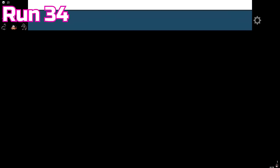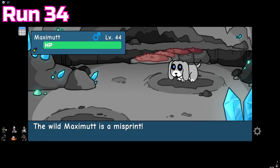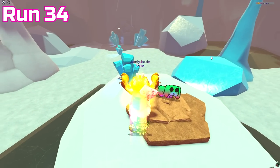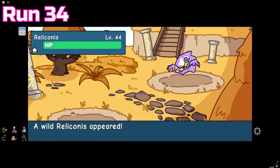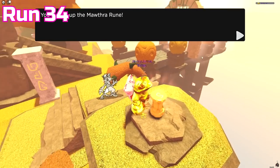Run 34 was absolutely cracked: we got 2 misprints — a Ryoad and a Maximut — then not long after the misprint Maximut I got an Easter tint one. Towards the end we found a Reliconus, and on top of all that we got a Morpher runestone at the very end.